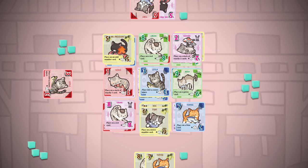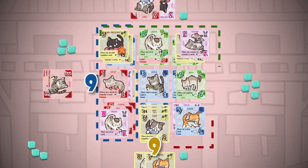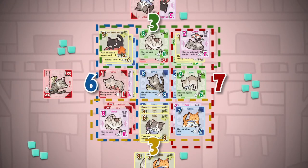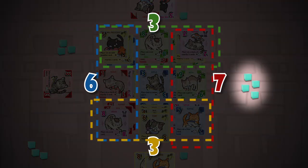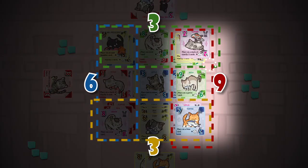Each player has a scoring zone. One point is awarded to a player for each card that was played in their zone. For every card a player still has in their reserve area, they lose 3 points. All players with the most amount of reserve tokens remaining earn 2 points.